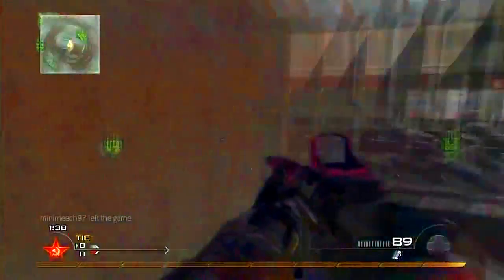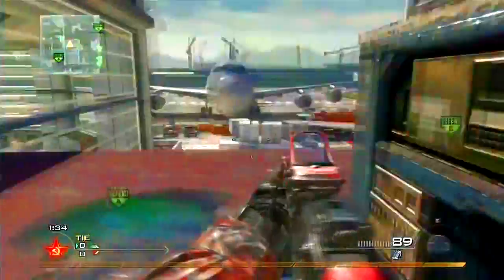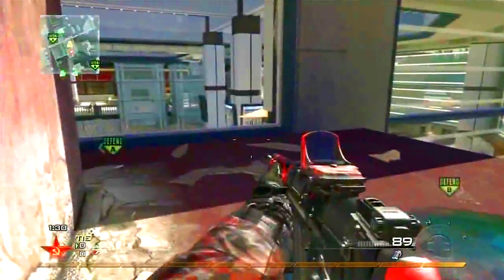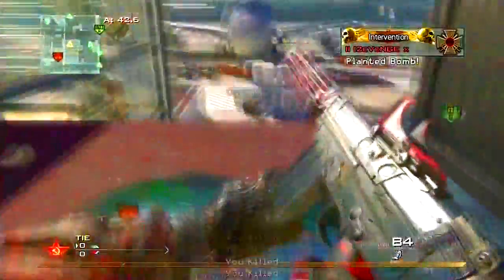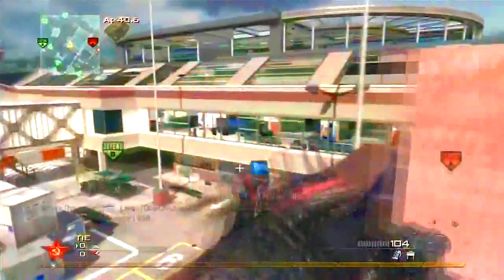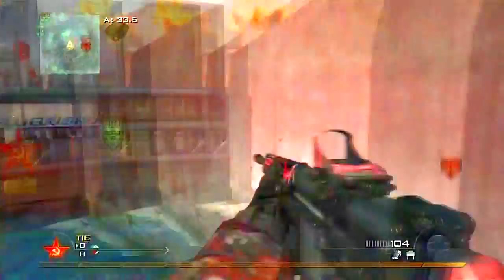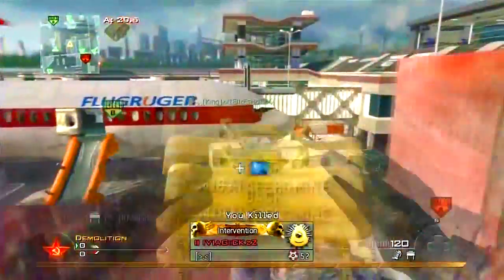Just like that, when the guy ran around the corner — that's a good tip for Steady Aim. This position I'm using right here is the center point for Terminal, what I'd call the revolving point of the map — everything revolves around this point. From here you can watch B because you can shoot through the plane, and you can also watch A as well because you can just walk over and look down straight on them planting.